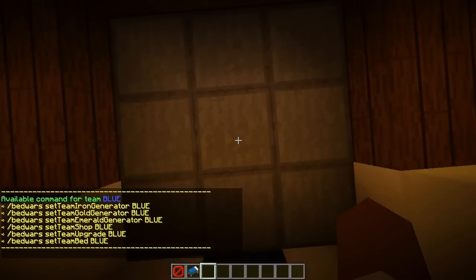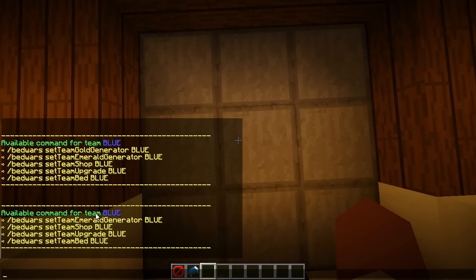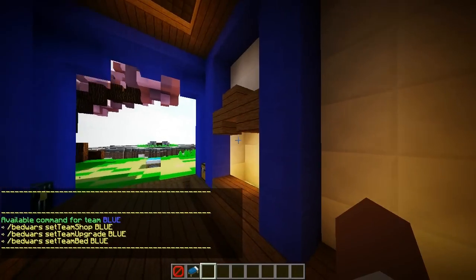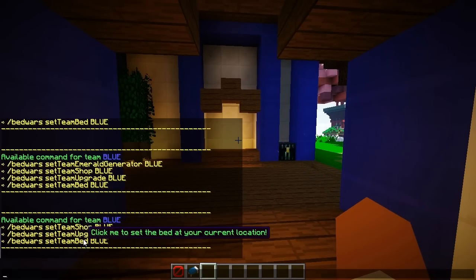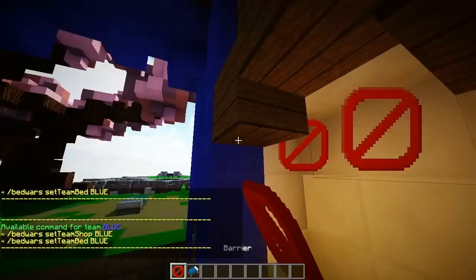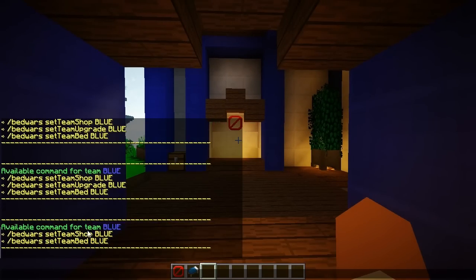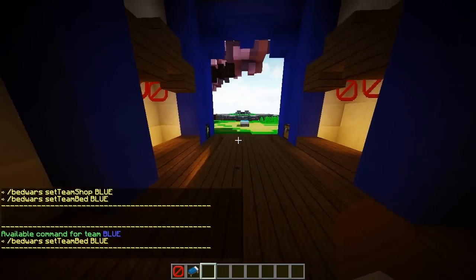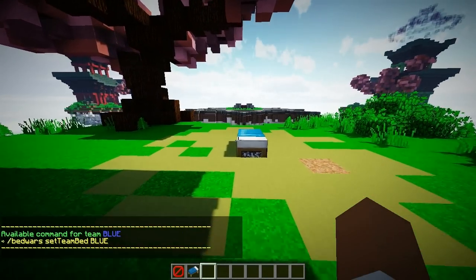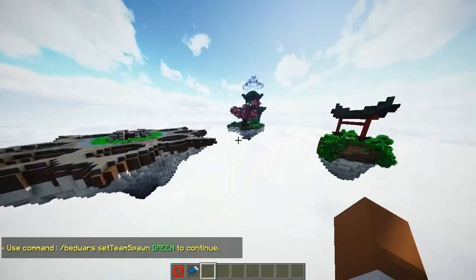Add the blue team spawn, then add all the items that will be generated such as iron, gold, and emerald. Then add the upgrade villager again. Like I said, this is very repetitive and super simple — thanks to the developer. If you can, make sure to leave a good comment and rate the plugin five stars because it's totally worth it. Finally, go ahead and set the bed spawn location, break it, and you're good.